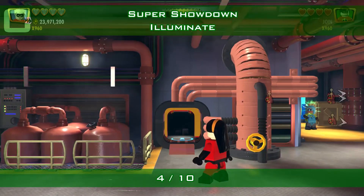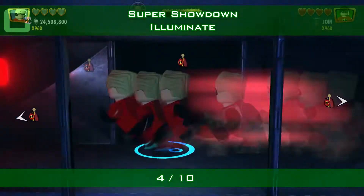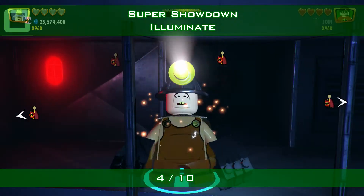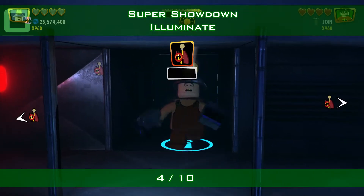Continuing the story, you have to go through the hatch into those vent corridors. To the left there is a dark room. Use Illuminate to get light in there, reach it, and you get minikit number 4.